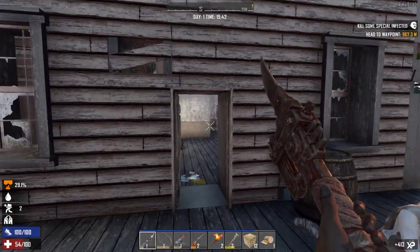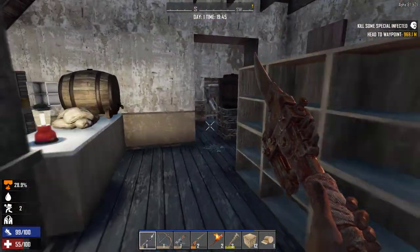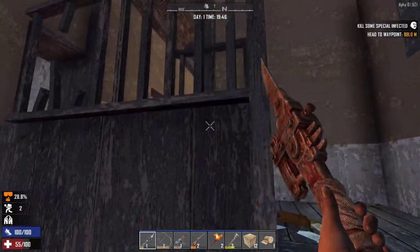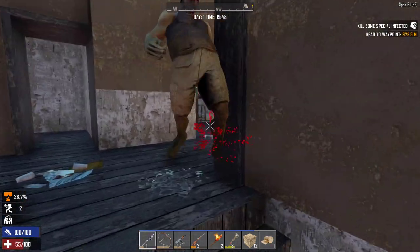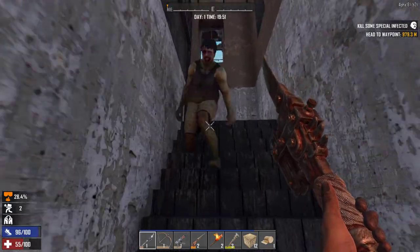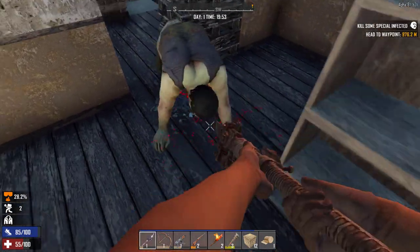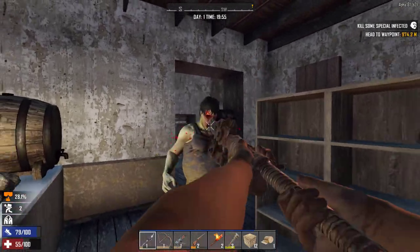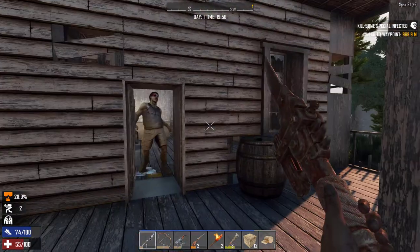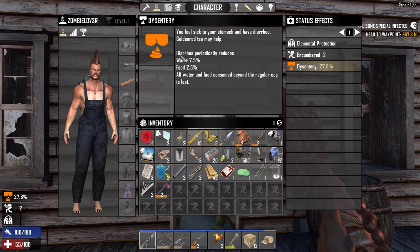We have some water - let's see what it gives us. I think you're coming out that way - let's go back in and get you coming down the stairs properly. Oh it had to be a big guy - fine, go for the legs. Get down. What does the illness do to us? Go down bull, go down. Awesome. Dysentery - periodically, diarrhea periodically reduces water by 7.5%, food by 2.5%. All water and food consumed beyond the regular cap is lost.